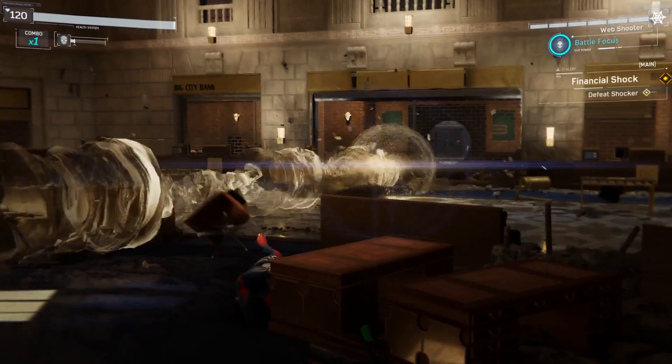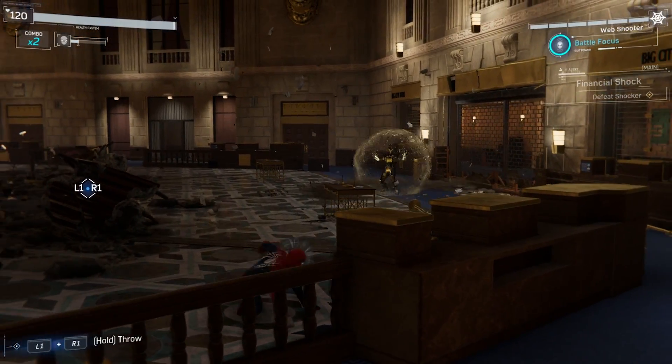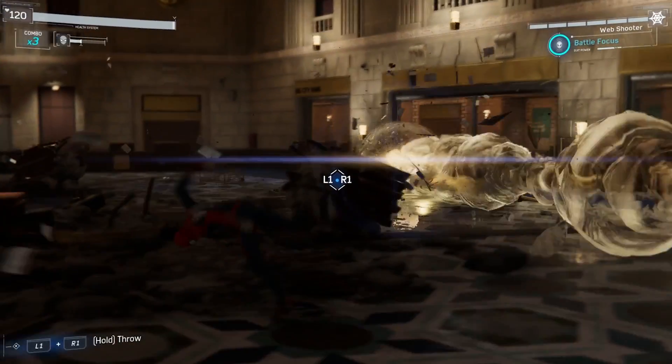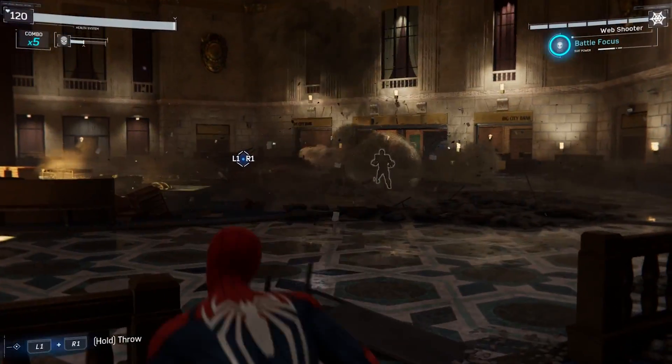For the first phase of the fight, Shocker will hurl projectiles at you three times, so just dodge away when your spider sense is tingling. Right after, he'll jump at you and do an area attack. Just swing away with your web to easily avoid it.